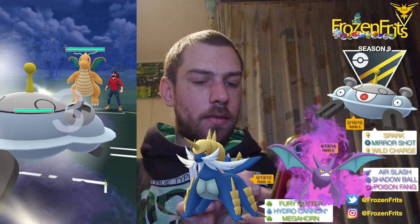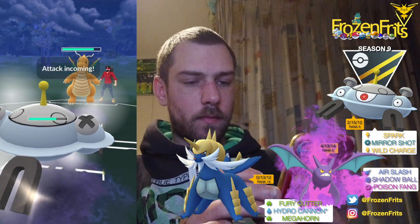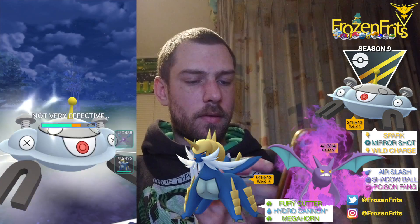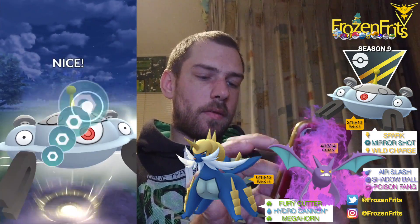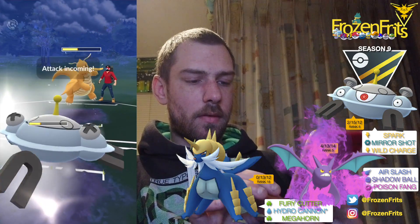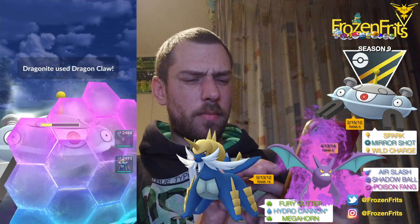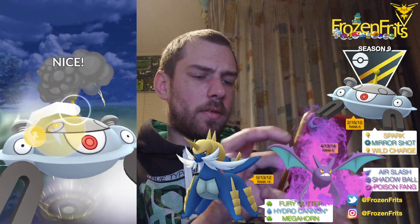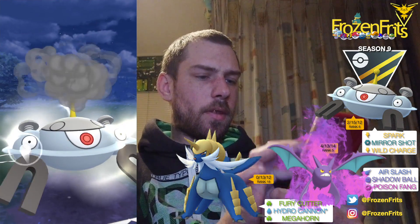We're starting off against a Dragonite, that's fine by me. It's probably just a Dragon Claw so we'll let that go. That didn't do much — going for a Mirror Shot. I'm going to shield this one; it charged up pretty much. Just going for this Wild Charge — okay, let that go, takes it out, and we're gonna take off another Wild Charge.